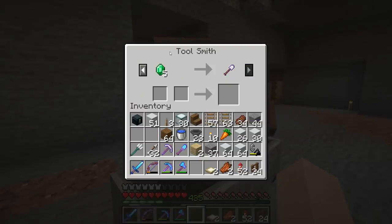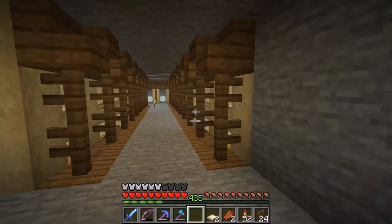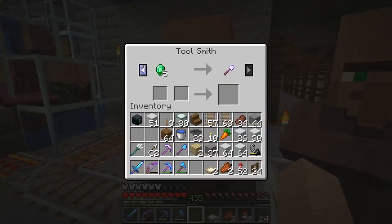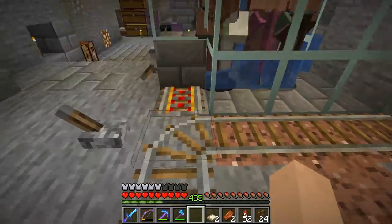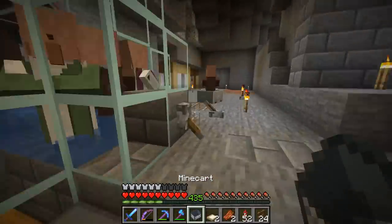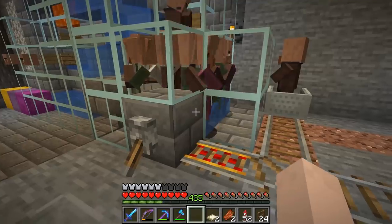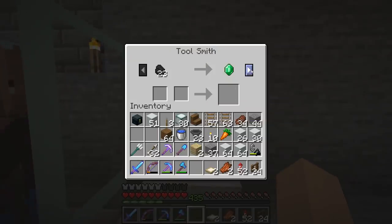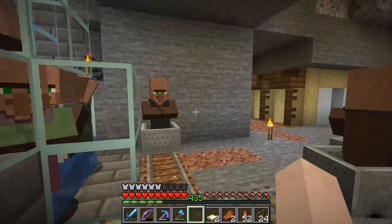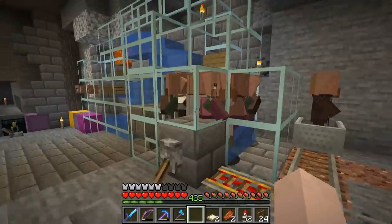I'm also thinking about keeping toolsmiths and armorers on this back wall — I want to start trading for diamond tools instead of spending my precious diamonds. Let me grab one more and show how this all works. Pop in a minecart — probably will do some sort of ejection system, maybe a dispenser that pops out and grabs them through the corner. Another toolsmith — maybe I trade with both and see which one's better, and the winner gets to live in a one-by-one cell.